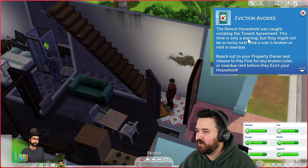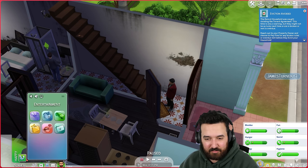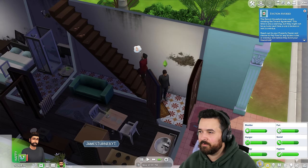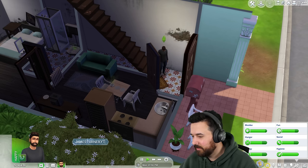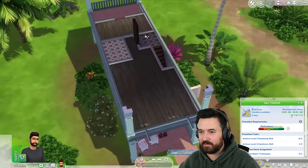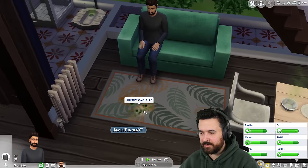Eviction avoided. The Renrod household was caught violating the tenant agreement. This time is only a warning, but they might not be so lucky next time a rule is broken or rent is overdue. Is it the same rule that I've just been dodging? It's just that one. Okay, what do you want? Fine, I'll talk to you. Hey man, what do you want? You want me to pay the fine? How do I pay the rule broken? And now we wait for the mold to return.